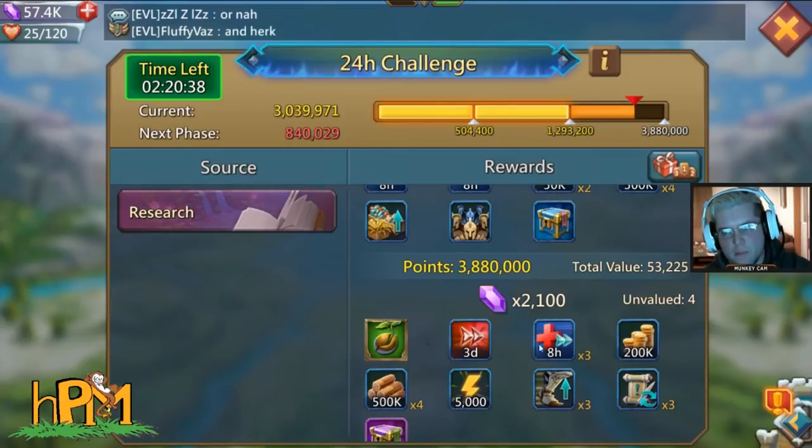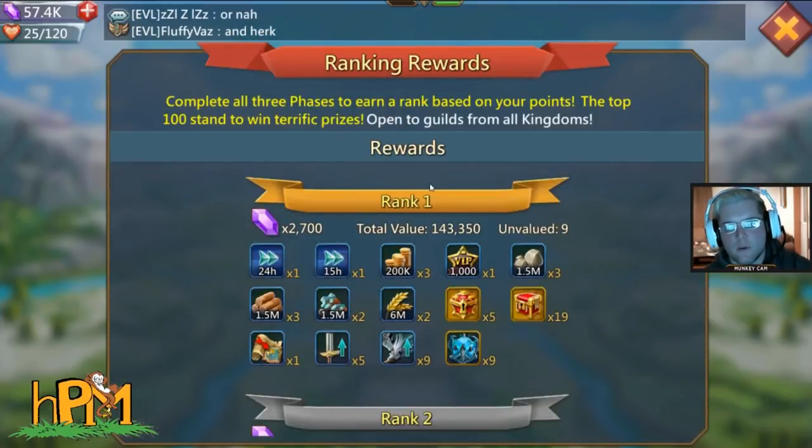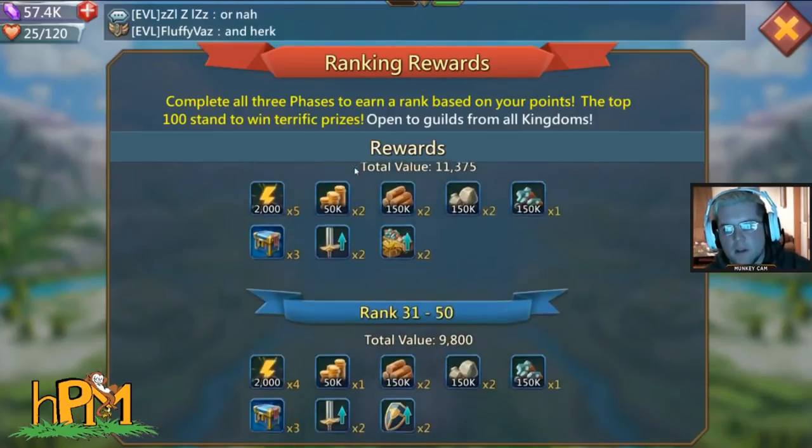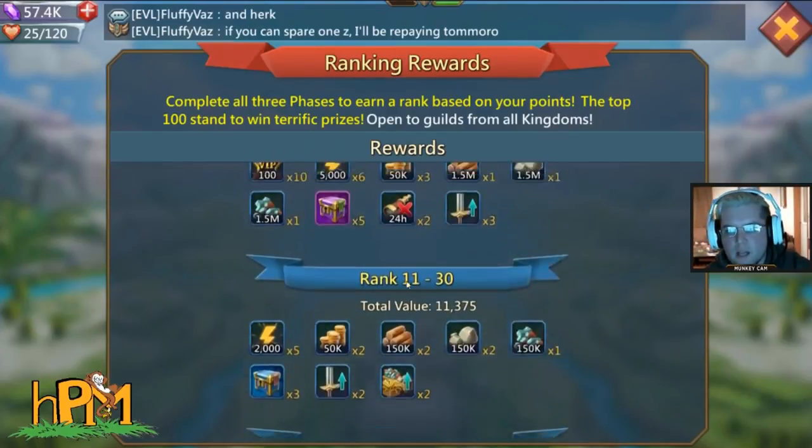I'm not going to gem or speed up just for 840,000 when it costs way more than what I'd get from it. The nice part is the hell event — if you do the best out of all the kingdoms you get a nice extra reward. If you hit exactly 980,000 and don't go above it, you're usually ranked 51 to 100, because it seems like every time there are about 100 or fewer people who achieve it.